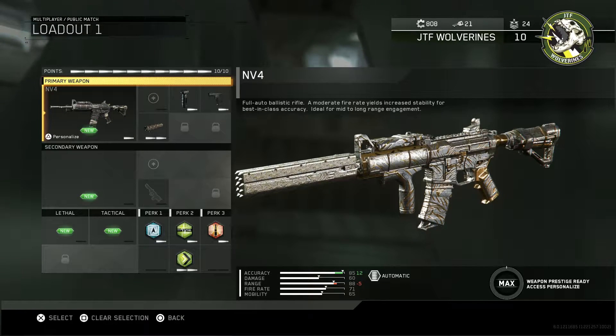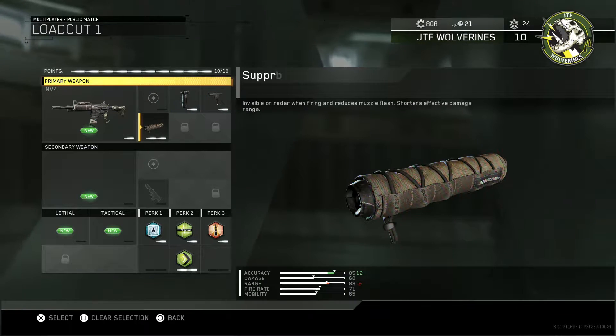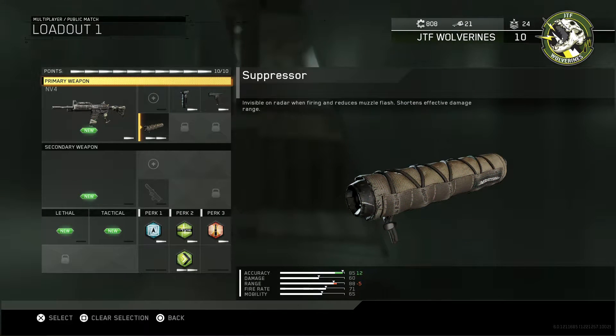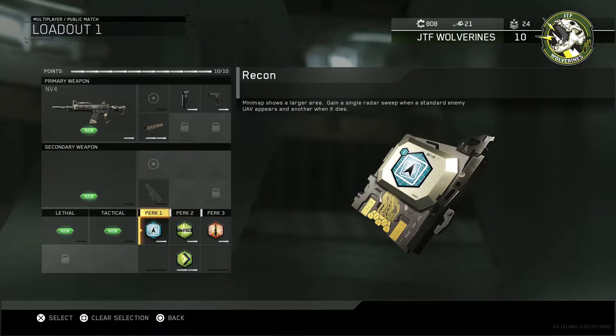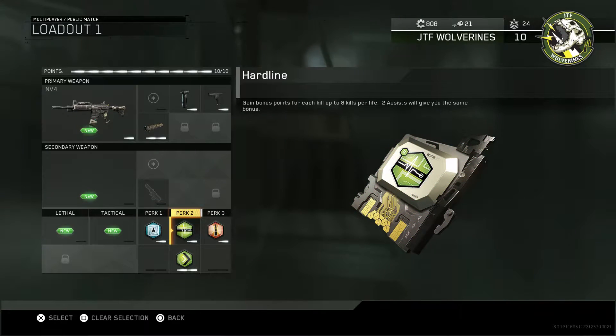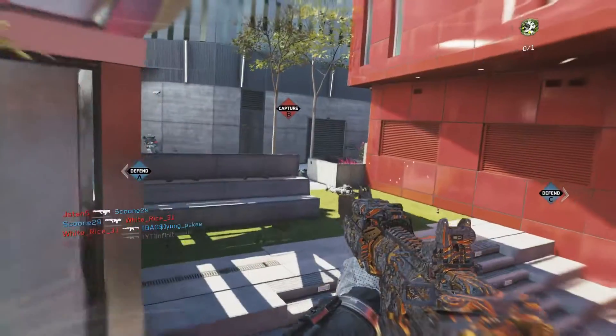So here's the class setup. I recommend you guys use the NV4 with foregrip, quick draw, and a suppressor. The suppressor does help for flanking in hardcore — it's not like it's useless. No secondary, no lethal or tactical. Use Recon, Hardline, and Momentum, and then also use Pinpoint. It really does help out when it outlines the enemies for you.